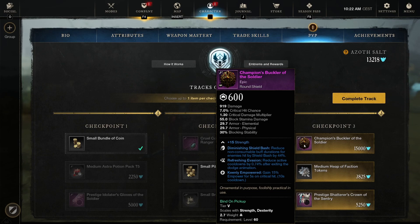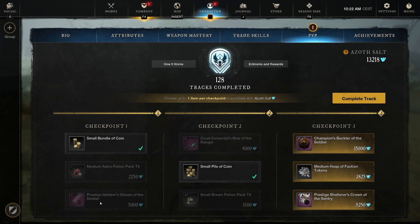Diminishing Shield Bash removes non-consumable buffs — any buff the player puts on themselves, like Empowerment or similar. Refreshing Evasion is there too. Pretty interesting build — you could work it together with the gloves. We also have a medium heap of faction tokens at 8,500.